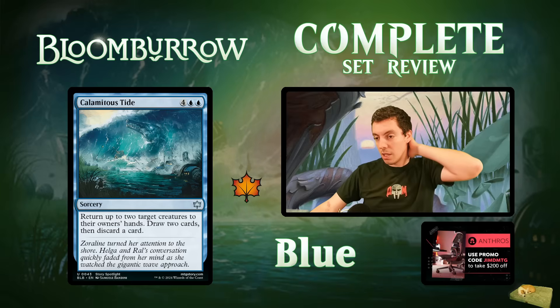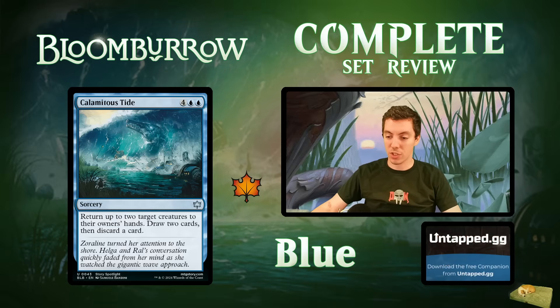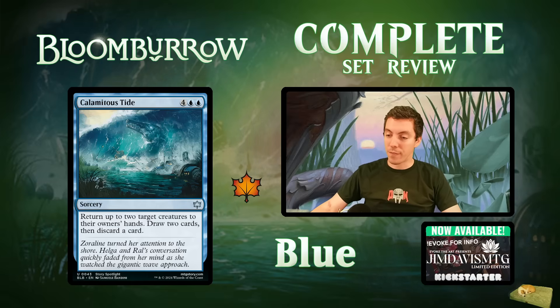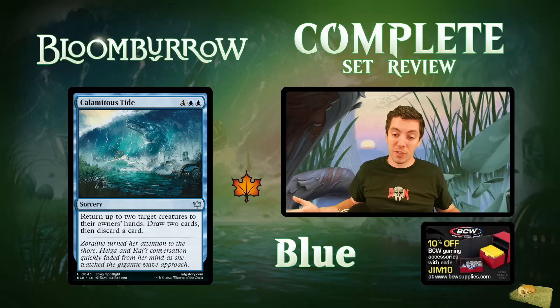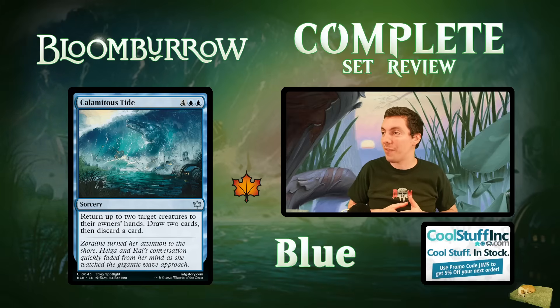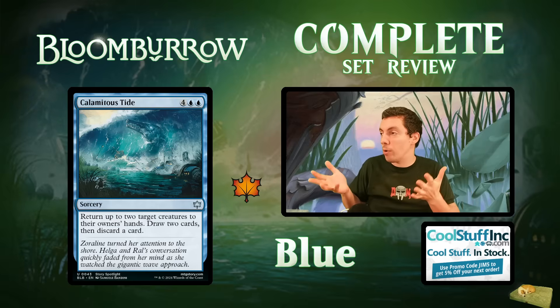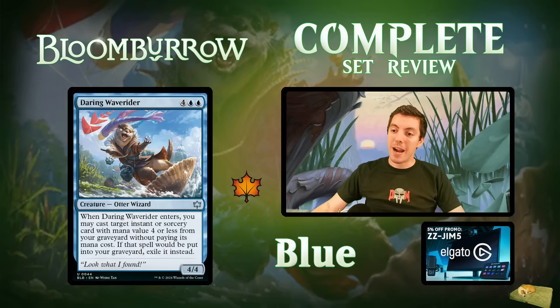Calamitous Tide: four mana sorcery, return up to two target permanents to their owner's hands, then draw two cards and discard a card. Really good limited card — bounce two things, draw two cards, probably discard a land. Good top-end for your curve. If you're aggressive it could set up a lethal attack; if you're defensive it buys time and draws cards. Clunky but powerful. One of the things I'm enjoying about this set is this simplicity — cards just do a thing.